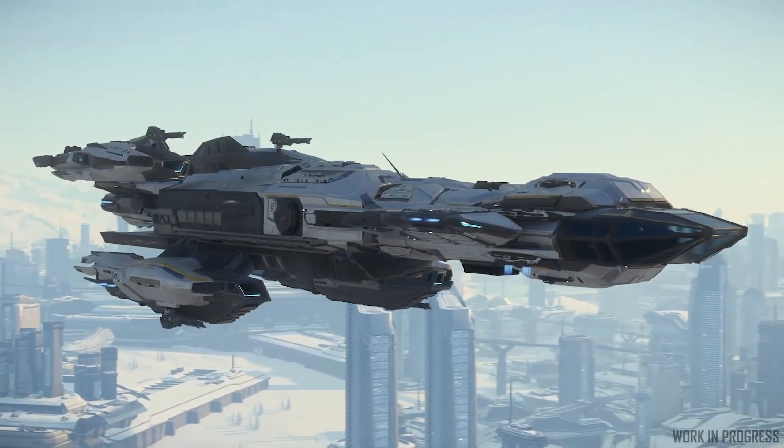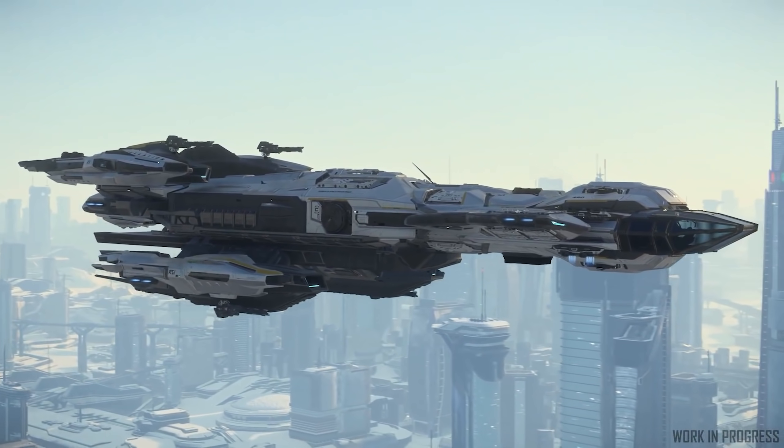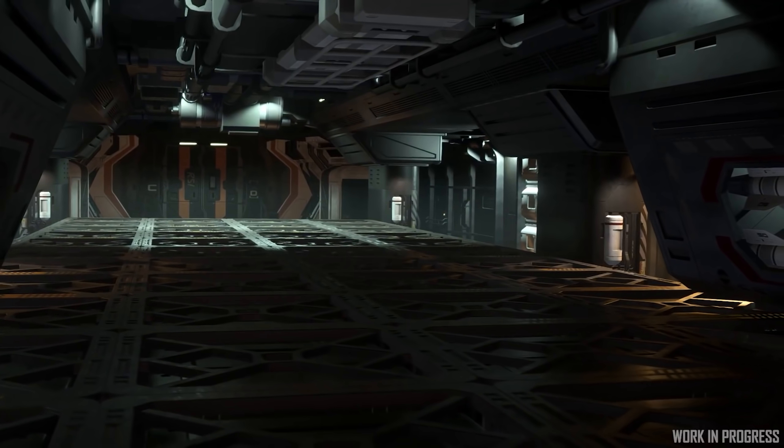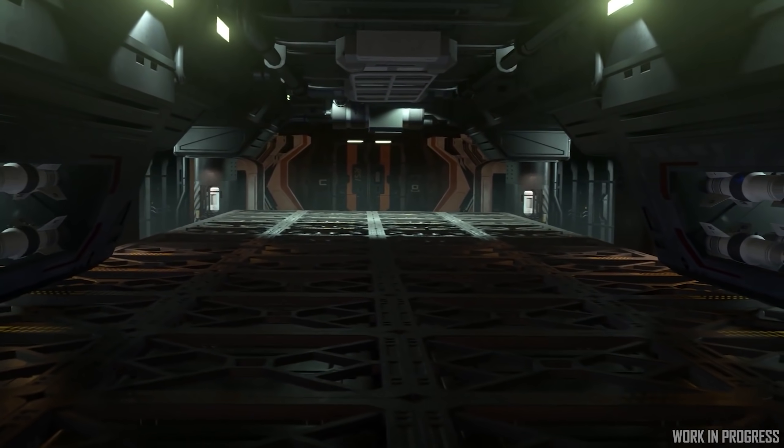The Taurus — that new Constellation that we've been waiting for for ages, old Constellation which is finally flyable in the game — is shown off here in all its glory. It's got a big cargo hold, that is its main feature.